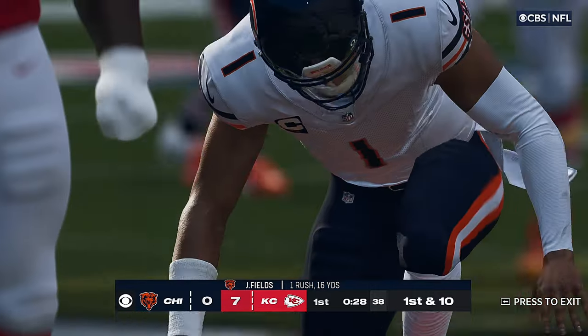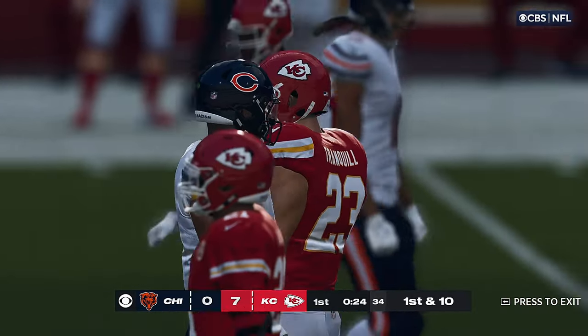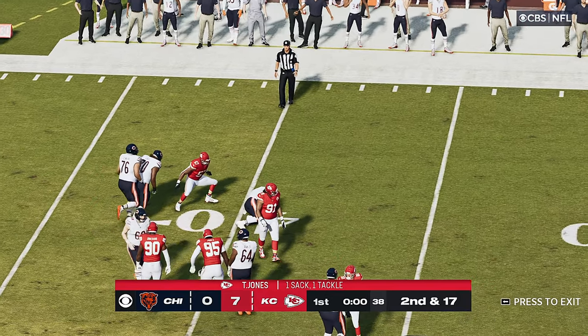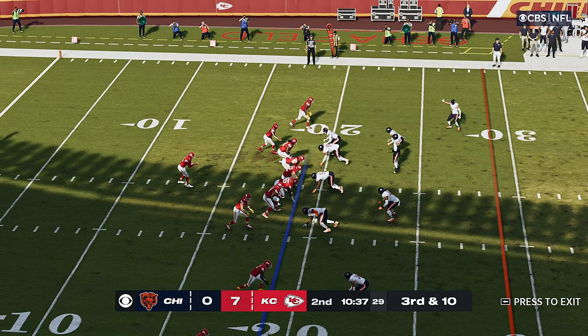They ended up getting four sacks total. It made it difficult for him to step up and find receivers downfield, and also made it hard for him to escape the pocket. Now a first down throw — Fields — and he is going to go down, he will be sacked. You need a full ten here to pick up the first down and move the chains.